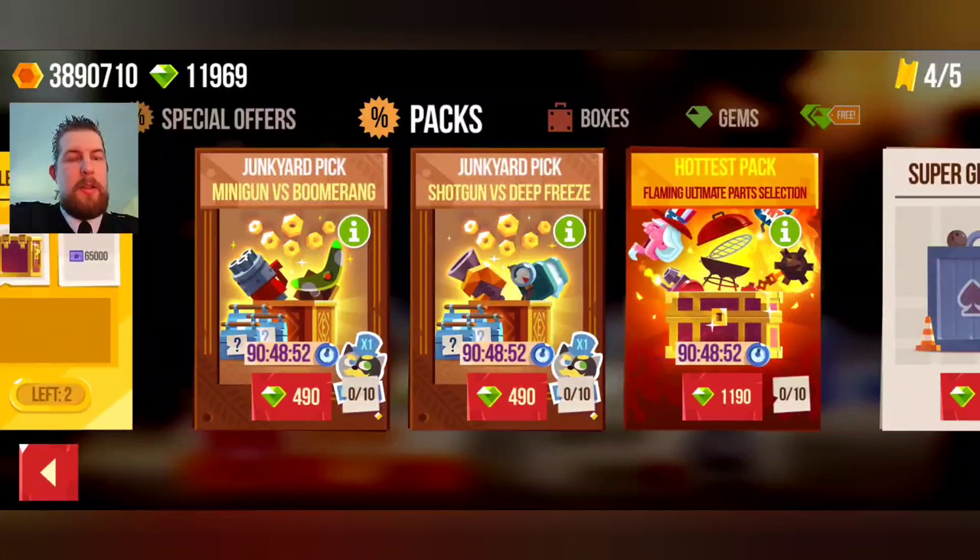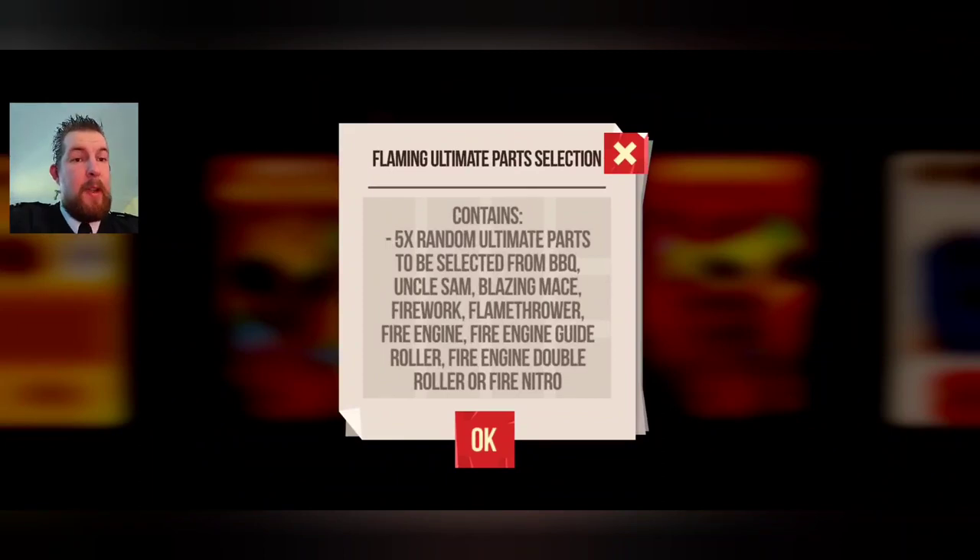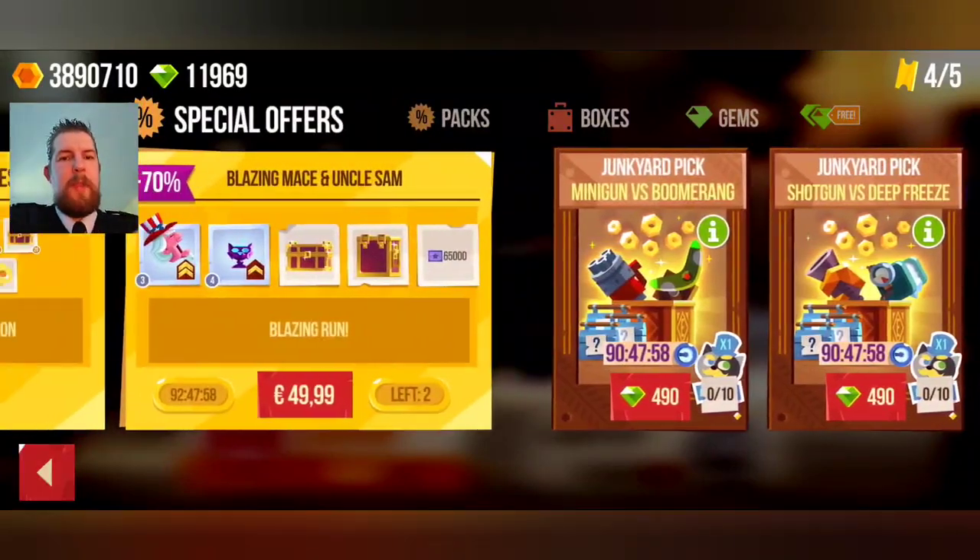Hell yeah! Especially the mini gimmick versus boomerang - I will get golden parts. There's also the hottest pack: hot flaming ultimate parts selected. You get five UL parts selected from barbecue - everything fire-related: Barbecue, Uncle Sam, Blazing Maze, Firework, Flame Torque, Fire Engine Guide Roller, Fire Engine Double Roller, and Fire Nitro. Yeah, Fire Nitro is the nuts which isn't even a fire booster anymore.